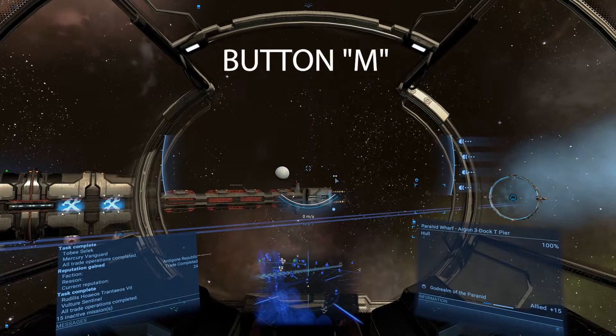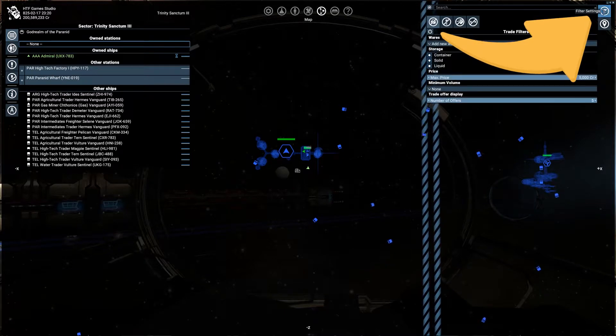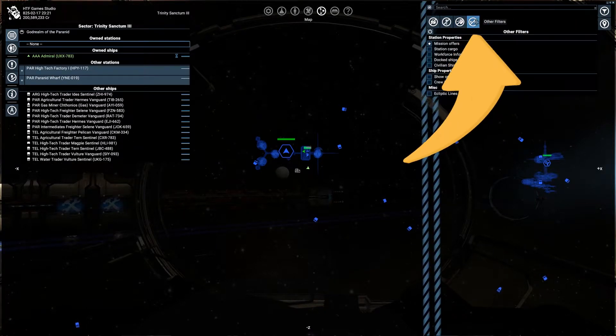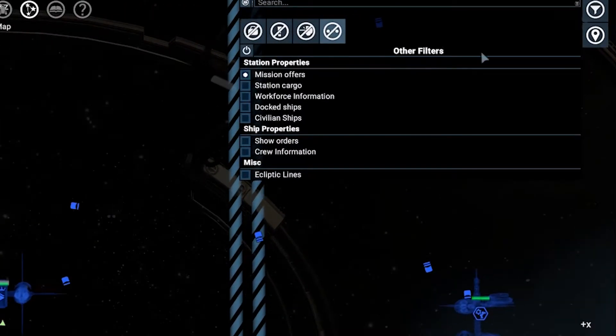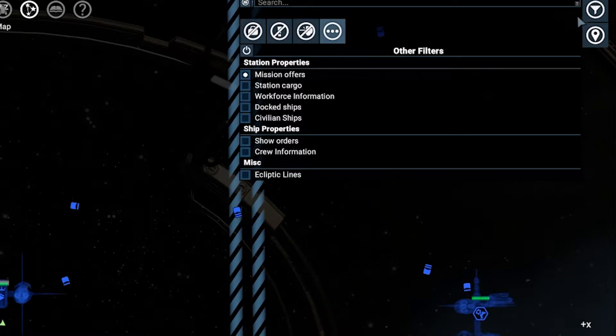First, press button M to open the map, then go in filter settings — that is the first button on the top right corner. Now go in the first subtab called Other Filters. Here you need to check if Mission Offers is checked in order to see them in the map.